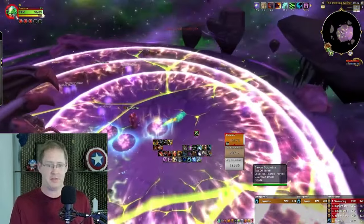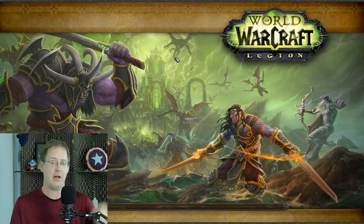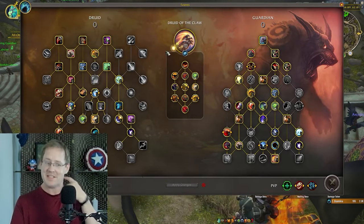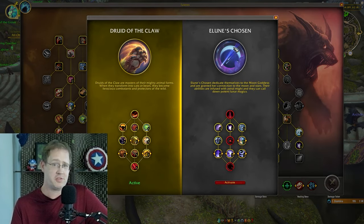We'll leave Droop, because if you don't leave Droop you get ported to the Maw and we don't want that. So again: Druid of the Claw — great. Elune's Chosen — I'm just going to say nobody wants to press Lunar Beam.